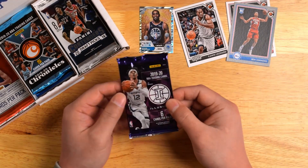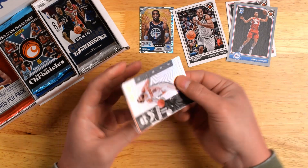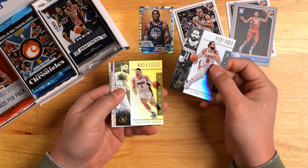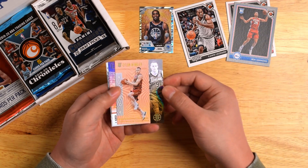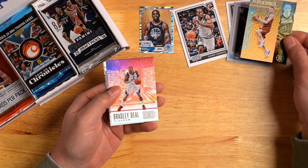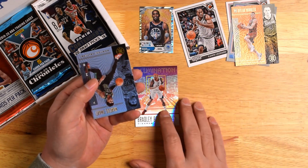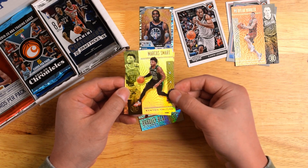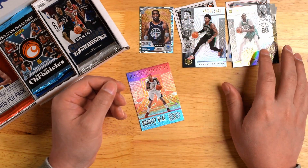And up next, we got 2019-2020 Panini Illusions. Up first, we got Ricky Rubio. Gotta say, I really like these cards. There's another Nikola Vucevic, and a Dylan Windler — looks kind of different, kinda Bronnish maybe. Bradley Beal Illumination. Marcus Smart — pretty cool card, not a big Boston Celtics fan, but not bad. And the last card is the rookie card of Taco Fall. I'll take that, not complaining.